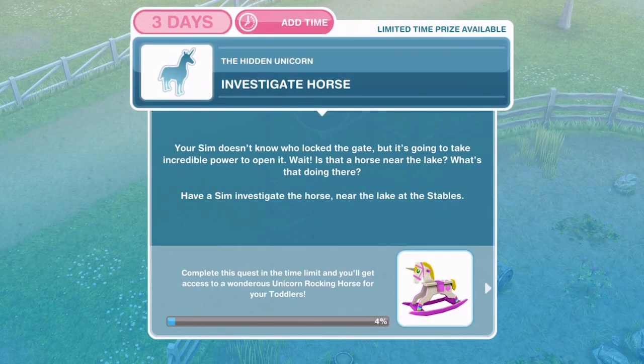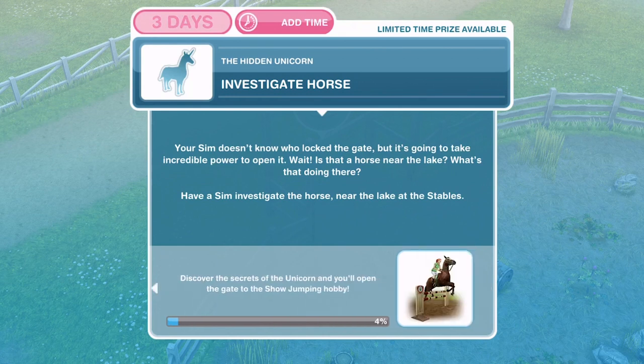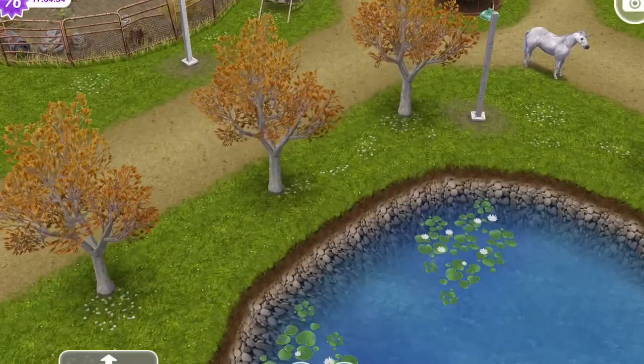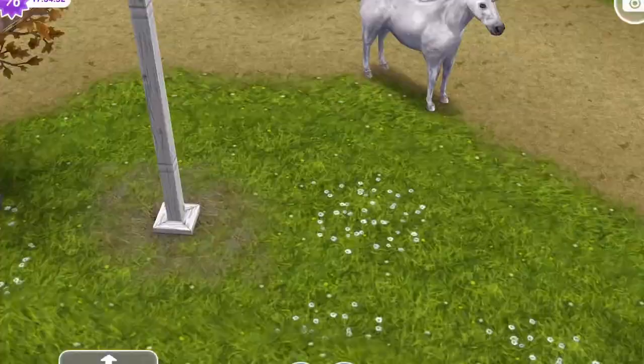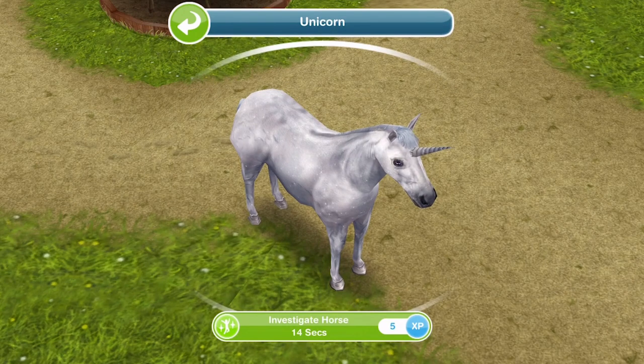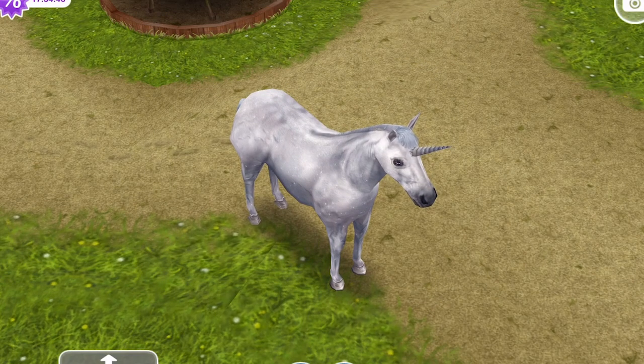Now we need to investigate the horse. Your Sim doesn't know who locked the gate but it's going to take incredible power to open it. Is that a horse near the lake? Have a Sim investigate the horse near the lake at the stables. It's over here — oh, it's a unicorn! Let's click on the unicorn and investigate horse, which is 14 seconds.